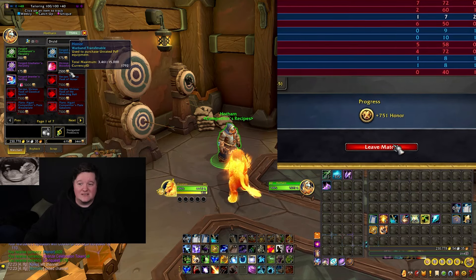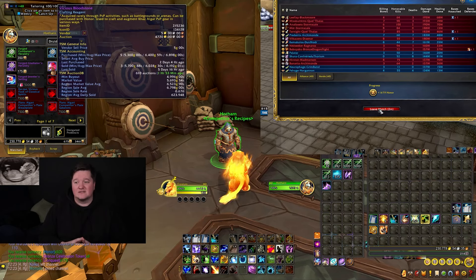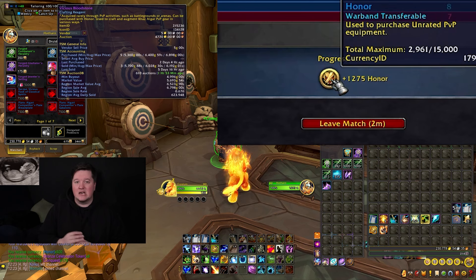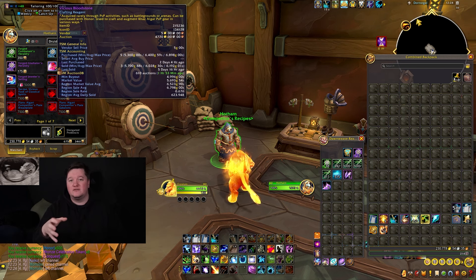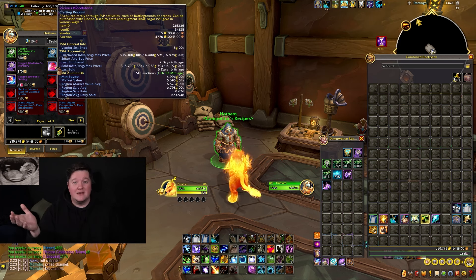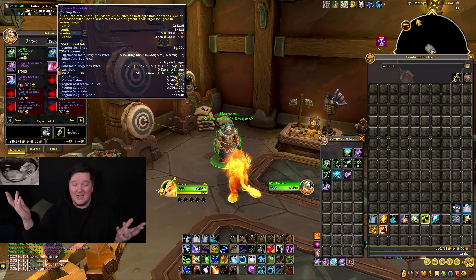One strategy working really well at the moment is the Vicious Bloodstone. This sells for around 5,000 gold at the moment - a couple days ago it was selling for 6,000 gold, and I've sold them for 6,400 before. Often after a weekend they tend to be a little bit lower in price. The Vicious Bloodstones sell really well and I get one every two battlegrounds. This means I typically get about 1,250 to 1,400 honor per battleground, which is not a normal amount.